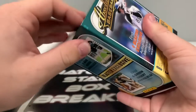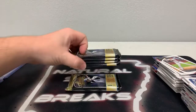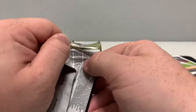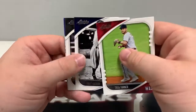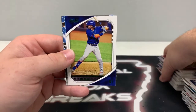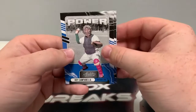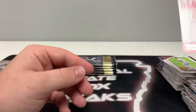We will do a recap at the end of the break to show off our hits. I'm looking forward to seeing what this last blaster has in store. We'll move the thick one to the bottom — good luck to all teams. Pack one: Trey Turner for Washington, Tony Lazzeri, Tim Anderson for the White Sox, an A-break for Houston, a green Jeff McNeil for the New York Mets, a green Roy Campanella on the power, a base Killebrew power, and an unsung hero of Paul Goldschmidt.